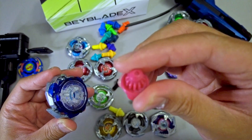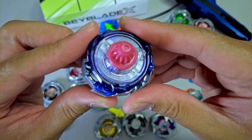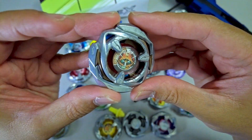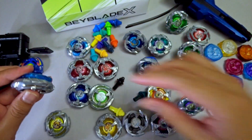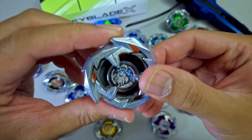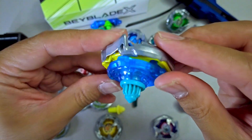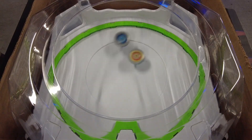Now we proceed to the top 10 combos with the highest points per win. At number 10, Dransword 360T with 1.84 points per win in 60 battles, down 3 spots — a more balanced Dransword build. Number 9, Dransword 360F with 1.84 points per win in 48 battles, a good option for aggressive playstyle. Number 8 is another Dransword 360T with 1.85 points per win — new to this list and combines attack and stamina. At 7th place, Shark Edge 460N with 1.86 points per win in 26 battles, a counter-attack build doing well in Japan tournaments.